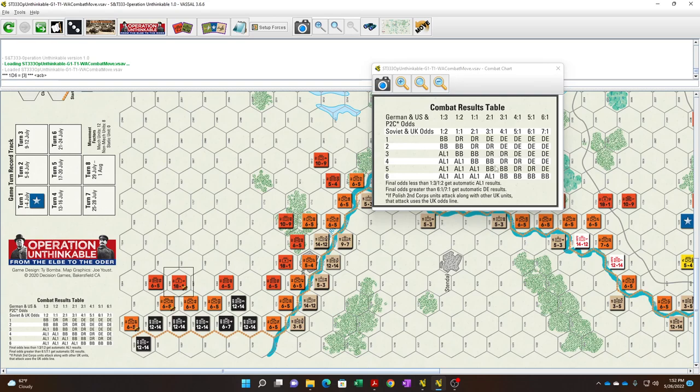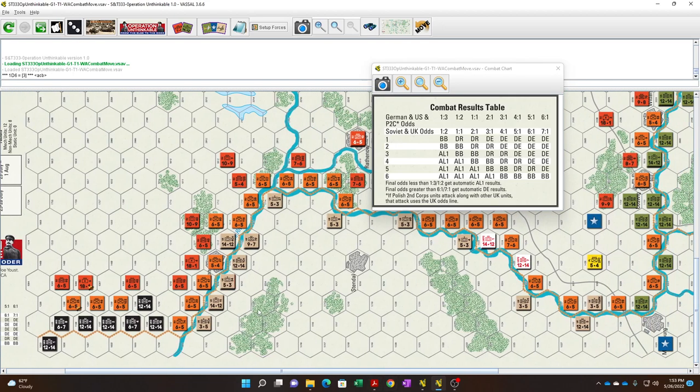The defender gets a step loss and is eliminated — he's got nowhere to retreat. With the bloodbath result, I could eliminate one more and force a retreat, but that's not the goal. We stop that attack there. The artillery unit has been used. The only reasonable place Soviets can attack is where they can employ their artillery unit. The problem here is the defense is 28. With 11 and 12 that's 23, and 6 more is 29. Adding the 18-strength artillery still won't be enough — that's a straight 1-to-1.